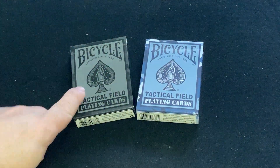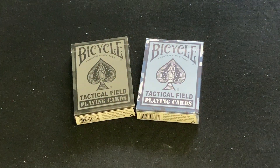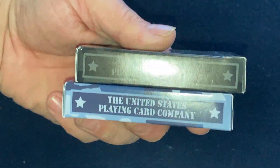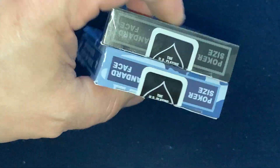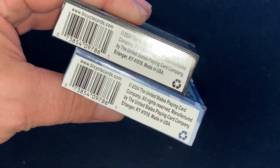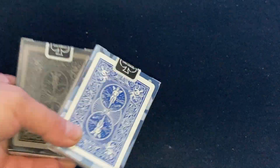What we have here is the Midnight Black — or Special Ops Black, sorry — and Navy Blue. The front just says Bicycle Tactical Field Playing Cards. On the sides it says Playing Card Company, Made in USA, Poker, Standard Face on top, copy on the bottom, and then the back has a rider-back design with standard seals.